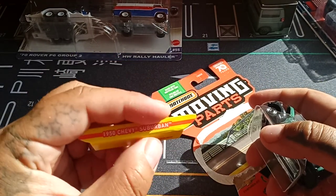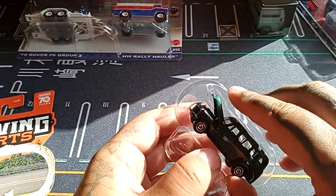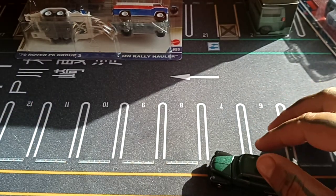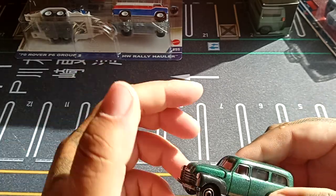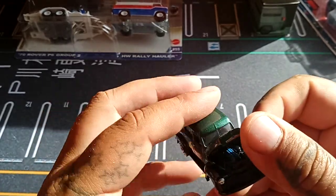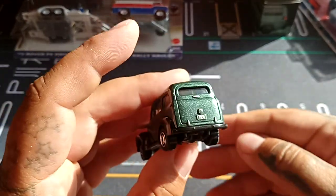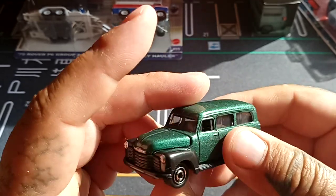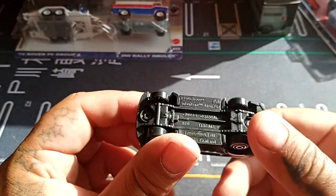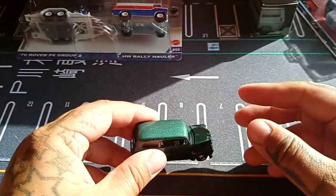Next up we have the Moving Parts 1950 Chevy Suburban. This one is from 2022 — I only found it recently in the store. There's the hood with some engine details, and license plates on the back but not the front. Just give it some lights and it would look amazing. Overall a fantastic looking truck.